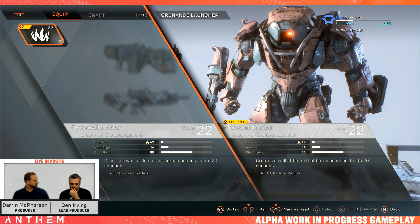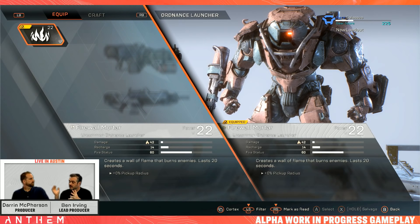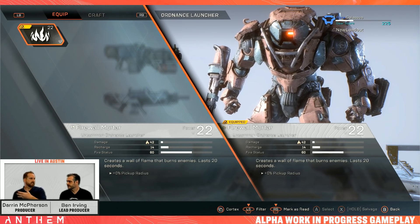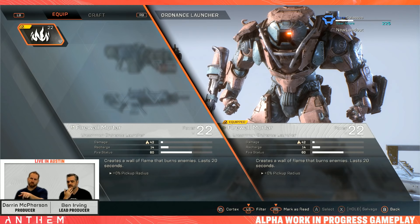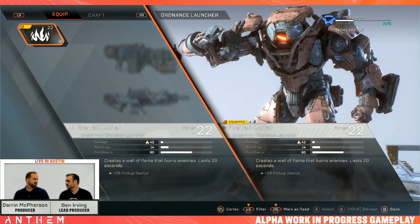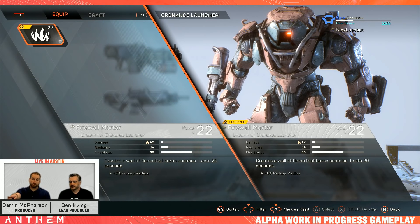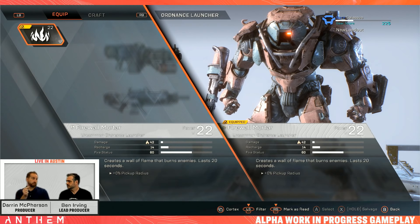This is a good segue to our combo system. The idea is that you apply a status effect. Once you apply enough of it on a certain creature, it's now primed. Then you could get a gear piece that's a detonator and use that to do a combo. We have things that apply an effect, and then things that will create combos when that effect is there. If you look to the left of 'Firewall Mortar,' there's a little symbol that looks like a flame — that is our universal icon meaning this item will build status effects.